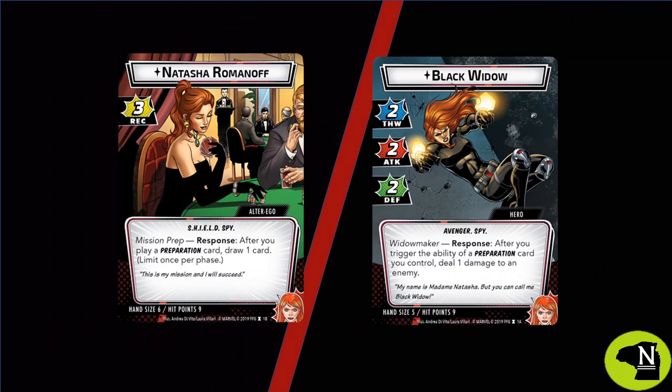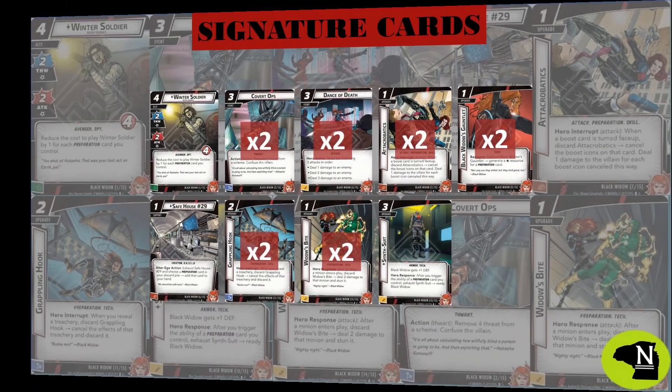This deck does use our new hero, Black Widow. In Alter Ego form, she draws cards to help us set up our board presence, and in Hero form, she dishes out the damage with high efficiency. Her Aspect cards add to her utility and play a huge role in driving this deck.